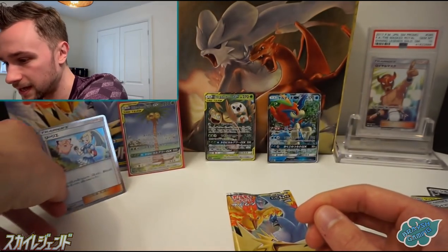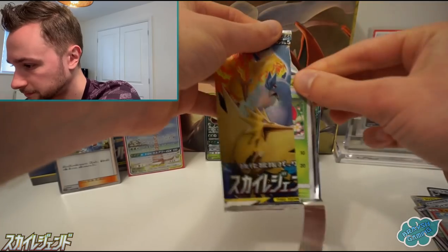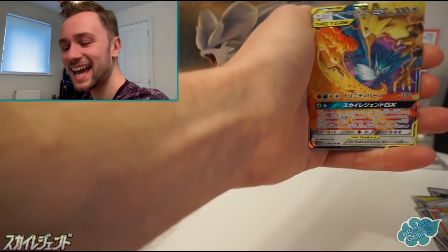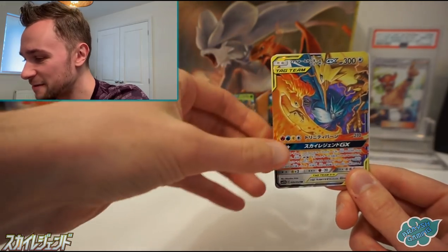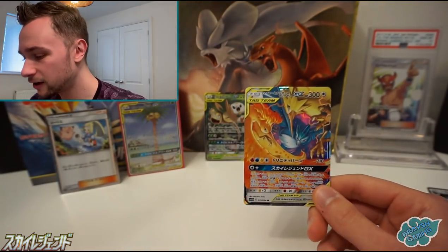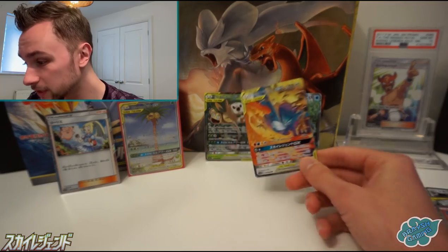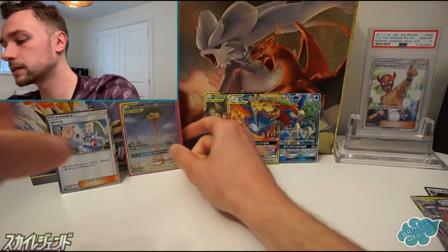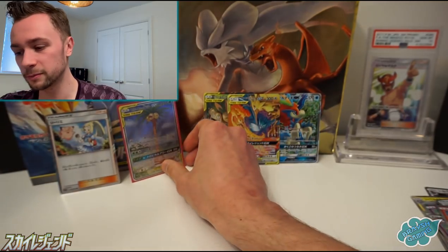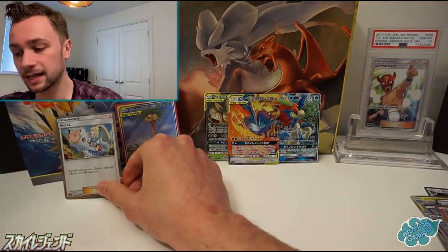This last pack here should hopefully have a GX card inside it. Bounsweet. Numel. Magnemite. And there it is — yes! The tag team of Zapdos, Articuno and Moltres, with Talonflame at the back there, finishing off what has been an incredible box. We've got all the same GXs as last time with the two tag team GX cards. And we did so well with the super rare pool — we got the Alolan Exeggutor and Rowlet alternate art card. Amazing, really happy with that. And we also got probably the best TR card to get, which was Lily here. A great box — can't complain at all.